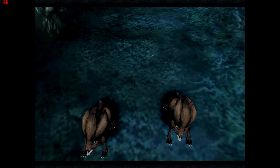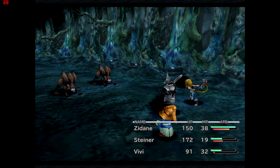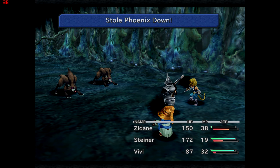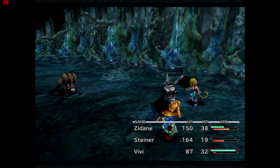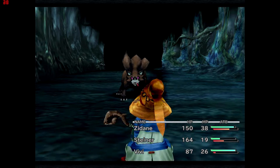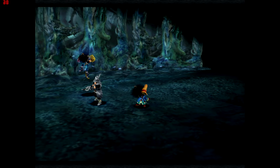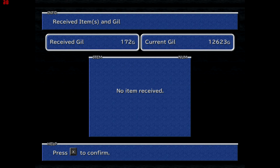Zidane can learn an ability eventually that does a hell of a lot of damage if you steal a lot, because it's based on a flat formula: his level multiplied by the amount of things he's stolen. Similarly, Steiner learns an ability that basically triples his physical damage and delivers it in one fat blow to the enemy. Smaller enemies like fangs only give 1 AP, which is why I prefer the bigger enemies.